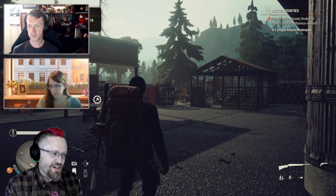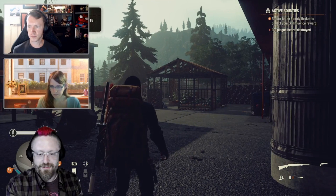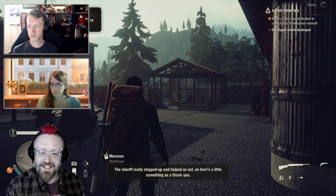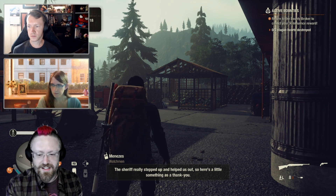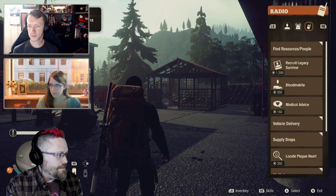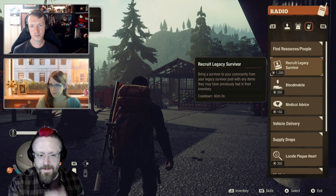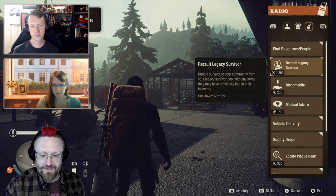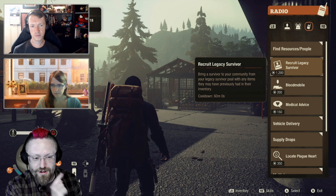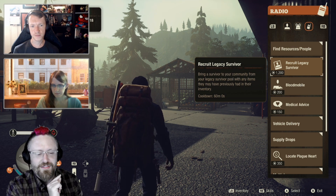Here we are with the commune and we want to recruit somebody from the legacy pool — specifically Nando, the guy we loaded up with shotguns and other gear. We sent him out into the world, but we haven't recruited him to this community yet. Over here on your radio menu, where there's all kinds of lovely options that are easy to forget about, we've got a new one near the top: recruit legacy survivor for 1200 influence.